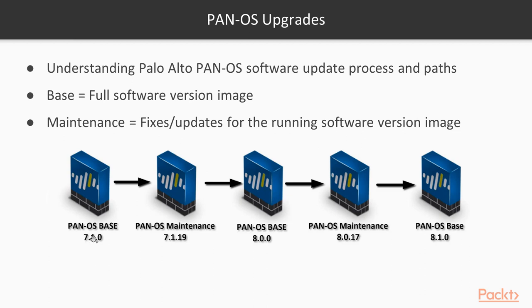When upgrading from one base version to another, you'll typically be on a specific maintenance version first. What I do is apply the base of the new version, then apply the latest maintenance on that base before moving forward. In this case, going from 7.1.0 to 8.1, I'd upgrade within 7.1, then apply 8.0 base, then 8.0.17 as one maintenance image in the base, and from there go to my target 8.1.